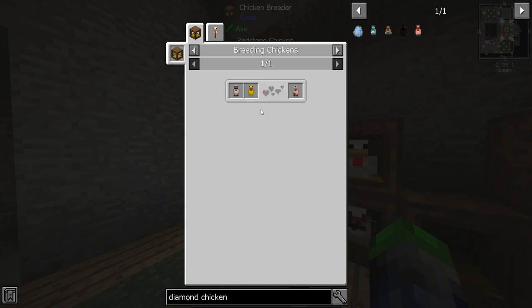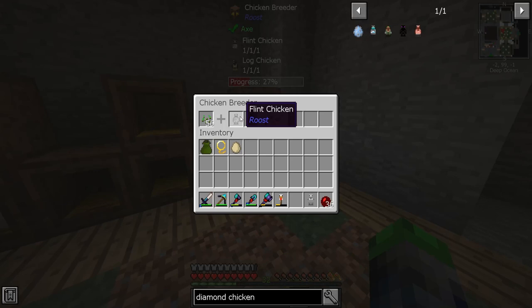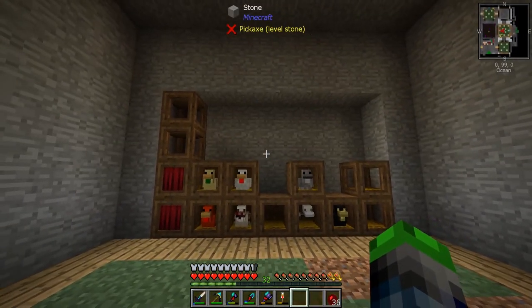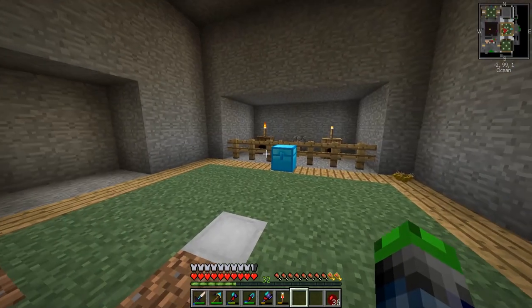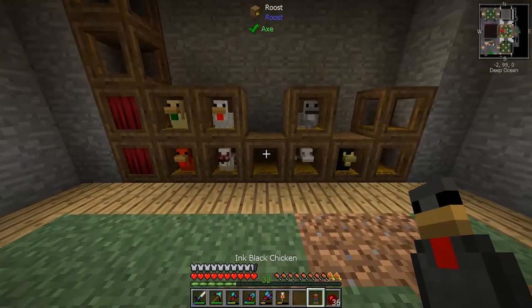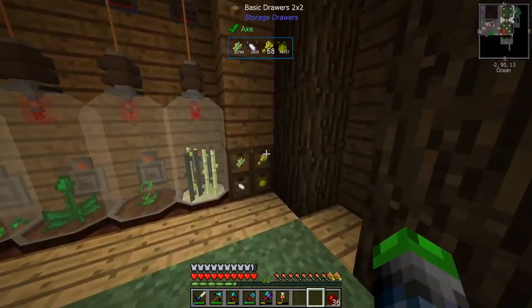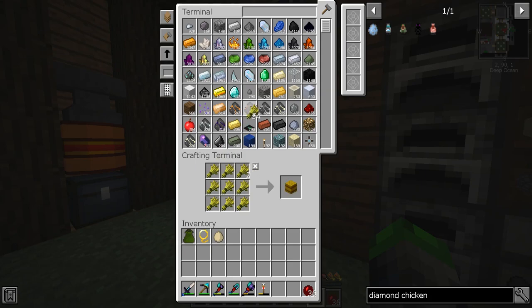We're one step closer to making a glass chicken. We also need to work on flint and bone white for the iron chicken — so we'll put a flint chicken in with a bone white chicken and breed them up. These other guys are almost done — hopefully we can get one more redstone chicken. Seeds going in there — perfect, we got a full stack. Cool beans!